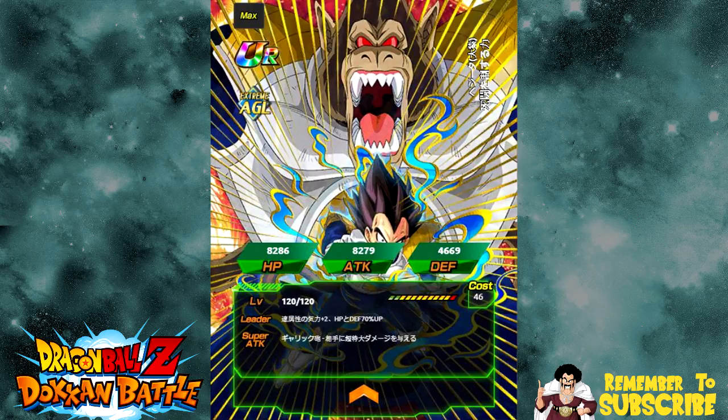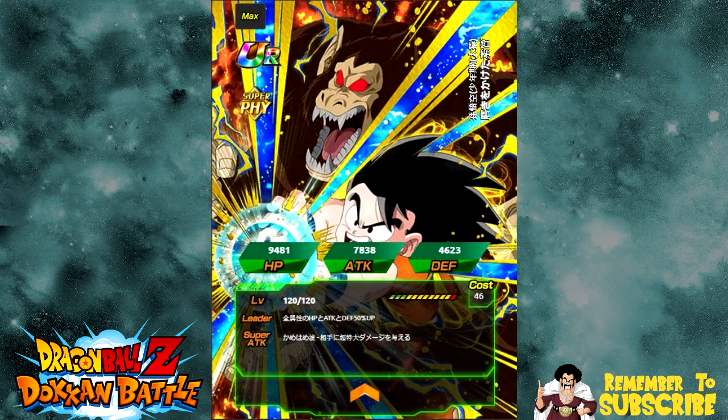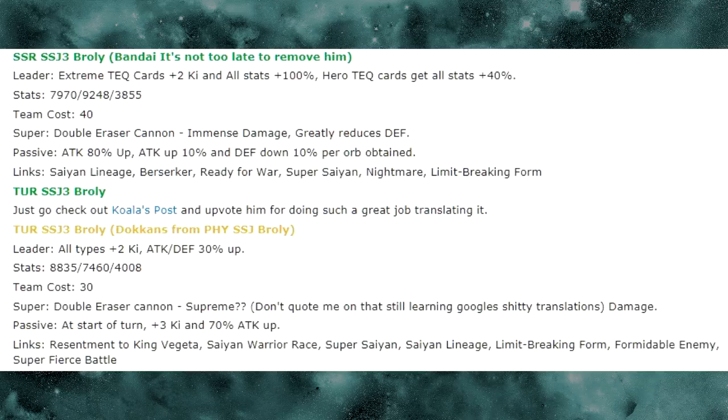The next one is the Transcendent Great Ape Kid Goku. Leader skill: all types HP, Attack, and Defense plus 50% — not that bad, decent if you don't have any leaders. Stats are 9481 for HP, 7838 for Attack, and 4623 for Defense. Super Attack is Kamehameha, causes supreme damage to the enemy. Passive skill: Attack plus 80% at the start of the turn, chance to go Great Ape two times. Links are Kamehameha, The Innocence, Guidance of the Dragon Balls, Mysterious Adventure, Giant, Saiyan Roar, and Rebirth. He requires seven Master Mark medals from the World Tournament — you need to place within a certain rank in the local rankings. Global players, save those Master Mark medals for when this card comes out in about six months.